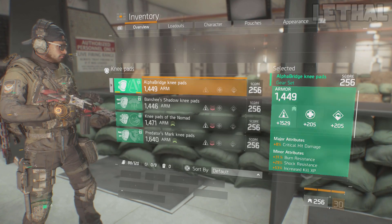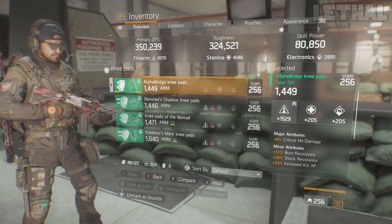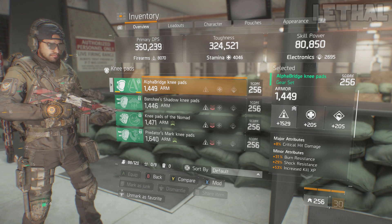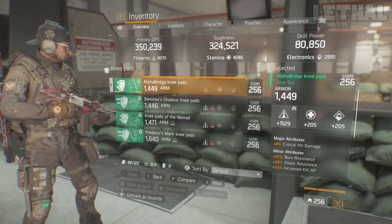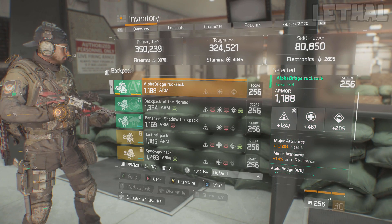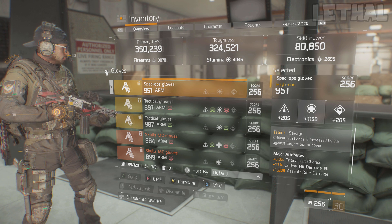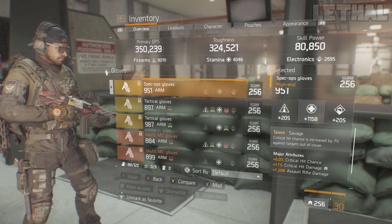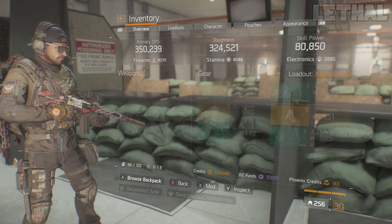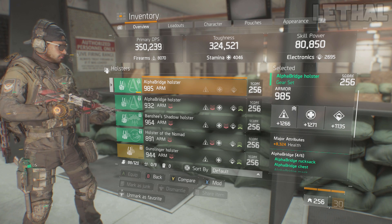For the knee pads I have Alpha Bridge with Critical Hit Damage — in my mind a godly pair. I have Burn and Shock resistance, which I need the most in Last Stand since I hate getting hit by flame or shock turrets. For the backpack I have Health, Firearms, and Bleed Resistance. For the gloves I have Critical Hit Damage, Critical Hit Chance, Assault Rifle Damage, and a not-great Stamina roll, but since it normalizes in Last Stand it's not a big deal. For the holster I have an Alpha Bridge holster with Health, Firearms, and a nice Stamina roll.